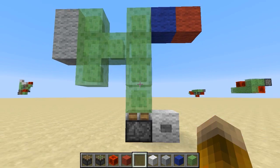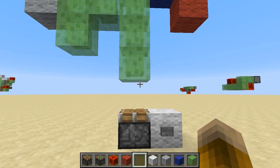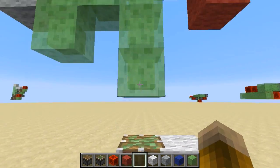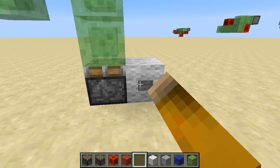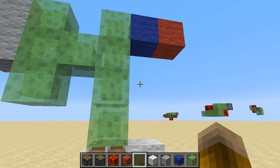This enables us to move complex structures with a single piston. Here, I've pushed most of these blocks up. Additionally, if we replace that piston with a sticky piston, we can also grab the structure and move it back down. In this example, notice that the red block does not move along with the rest of the blocks.